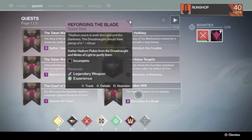Once you beat the campaign, something happens at the end with Eris Morn — I won't spoil it. So once you complete the campaign and you reach level 40 — you have to reach level 40 — you will then go to Eris Morn and she will give you this quest.